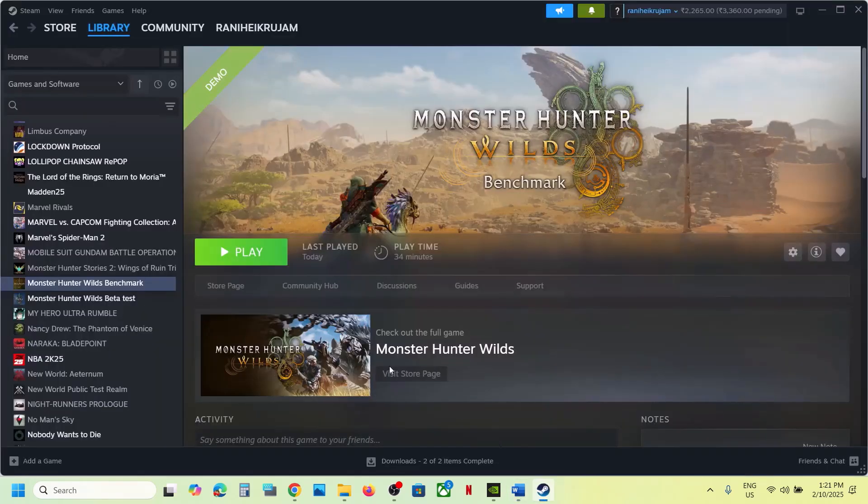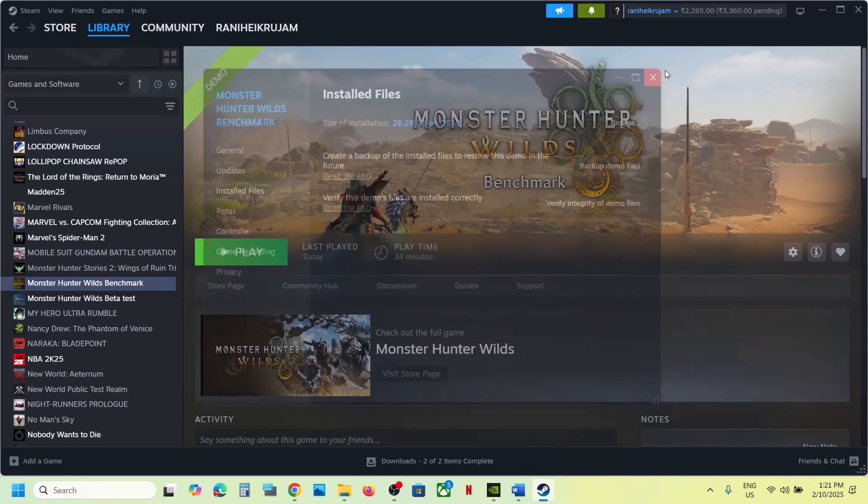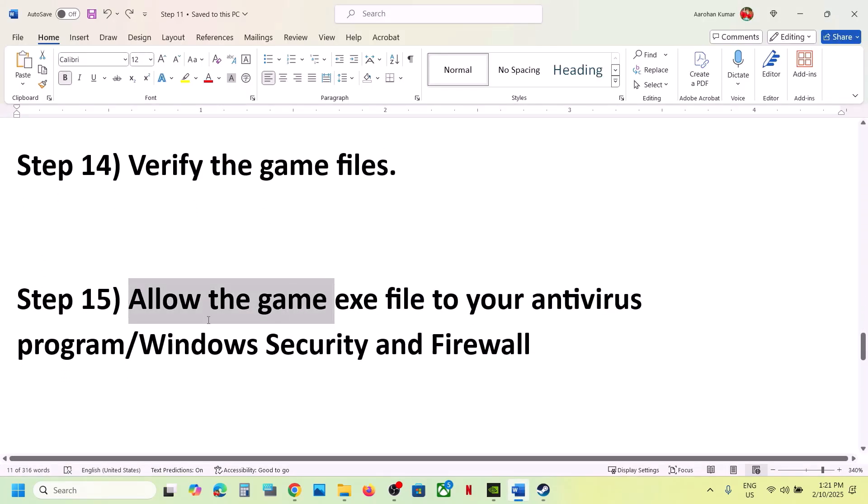The next step is to verify the game files — this is important. Go to Steam, right-click on the game, select Properties, go to the Installed Files tab, and click on 'Verify integrity of game files.' Once the verification is 100% complete, launch the game and check.